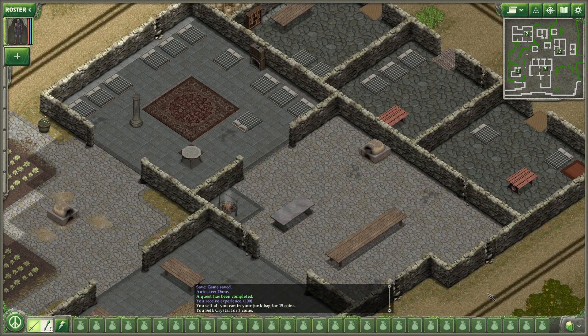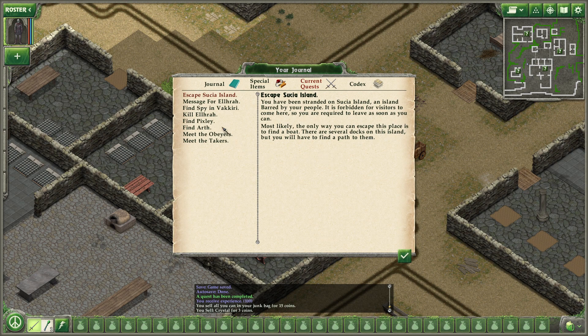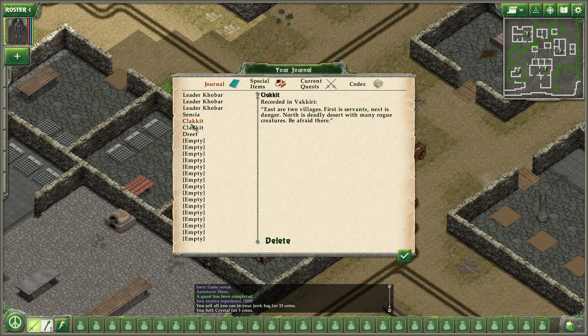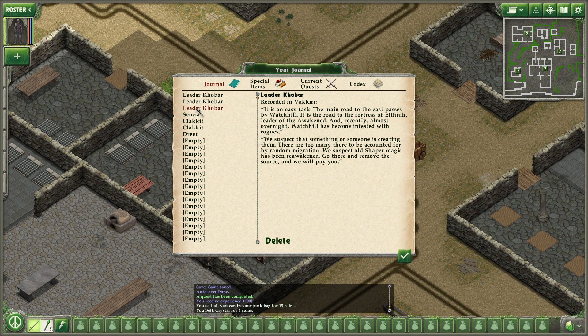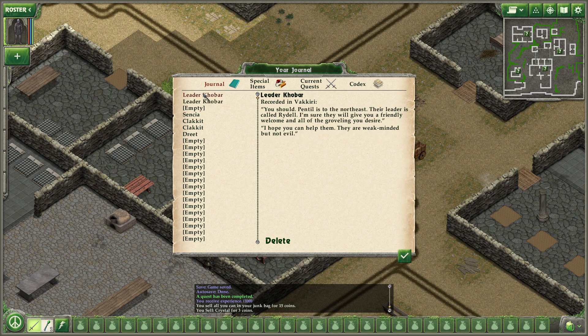Now let's go talk to — who sent us? Leader Kobar. We already talked to him. He gave us a message for El — Pentel. Where was Pentel? East is Pentel. Kazka's a long journey to the East. Pentel's to the Northeast. We already got the artifact — Ascensia. Alright, very good.